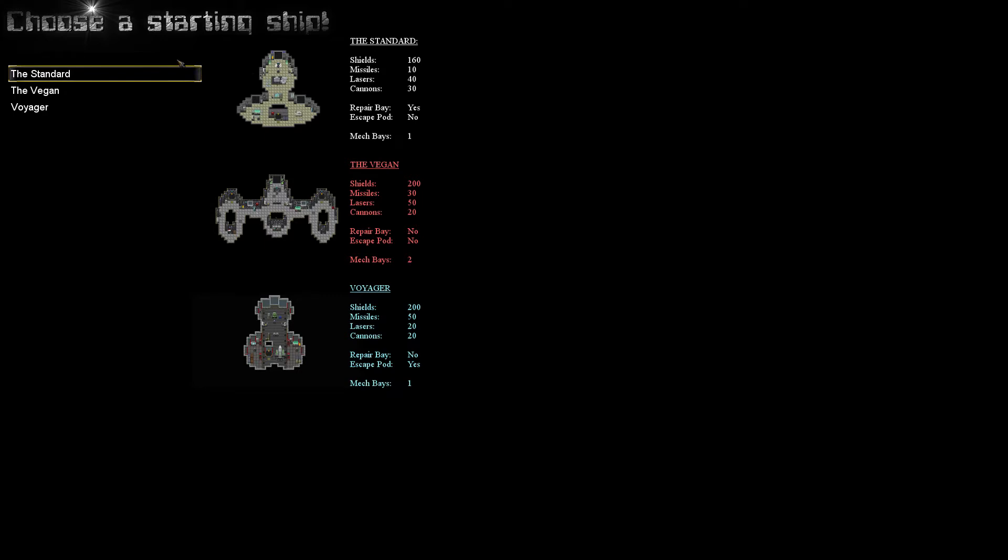We get to pick our ship. Standard, the Vegan, and the Voyager which looks... everything kind of looks penis-like. Let's look at these stats. Standard: lasers, cannons, repair bay, escape pod - no. Why would I want a ship called the Vegan though? Mech bays too. I feel like I should take this ship for the repair bay, but we're going to go with the standard. Let's play it safe. Don't want to fly a giant penis.